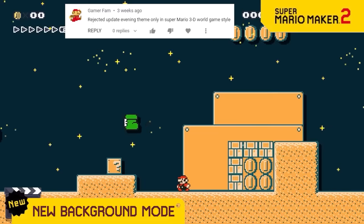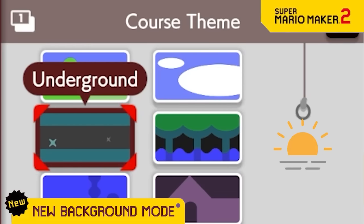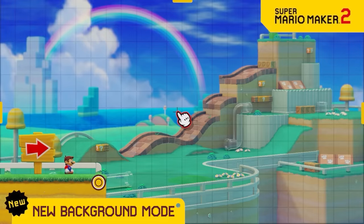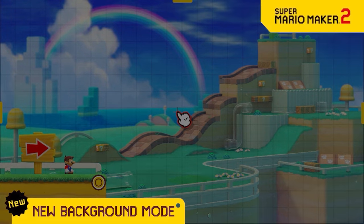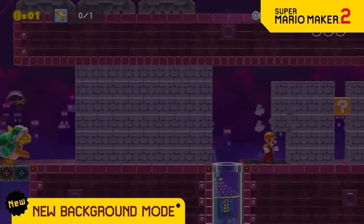Players have been sad that there's no night mode for 3D World, so we're unveiling Evening Mode. It's an exciting new mode just for 3D World, and what it does is it makes the background theme a little bit darker like it's evening. Just look at how much more fun these levels are in the evening.